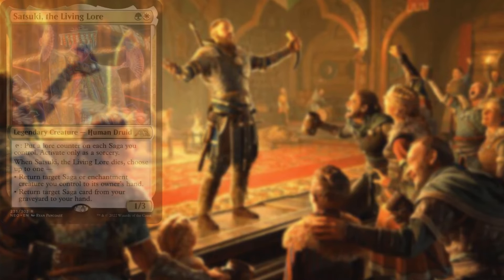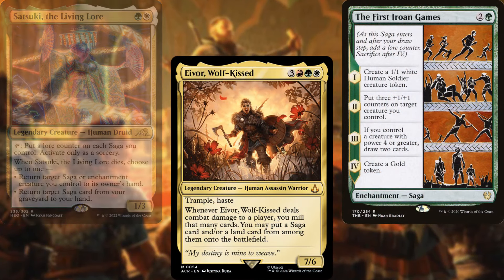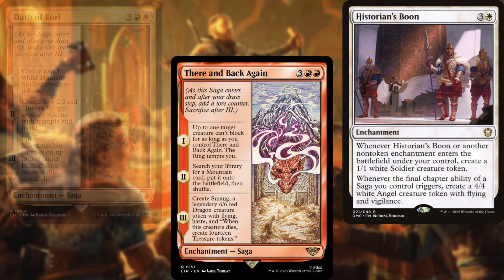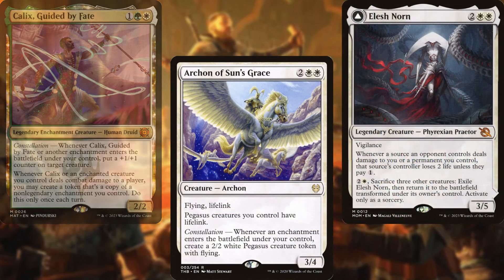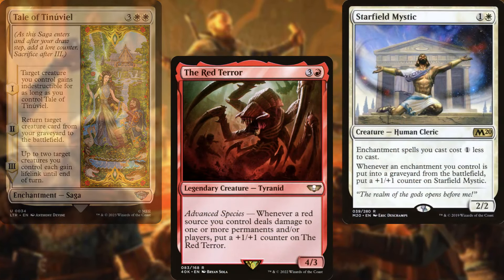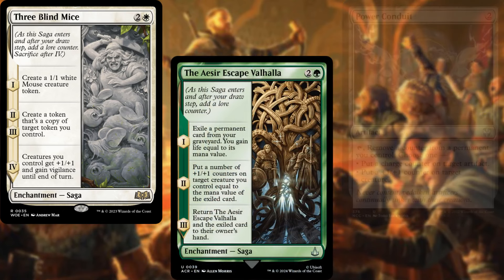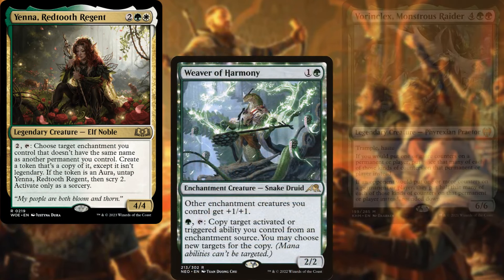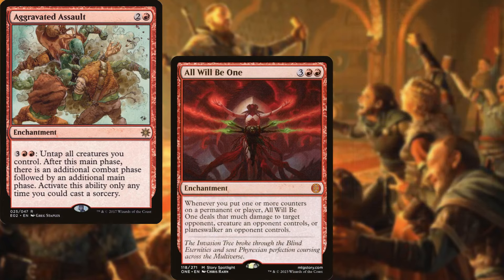The core of our deck consists of Satsuki the Living Lore, Eivor Wolf-Kissed, The First Iroan Games, Oath of the Oread, There and Back Again, Historian's Boon, Calix Guided by Fate, Archon of Sun's Grace, Elesh Norn, Tale of Tinúviel, The Red Terror, Starfield of Nyx, and Three Blind Mice. Supporting our plan, we're also running The Assassin's Creed: Valhalla, Power Conduit, Yenna Redtooth Regent, Weaver of Harmony, Vorinclex Monstrous Raider, Aggravated Assault, All Will Be One, and Doubling Season.